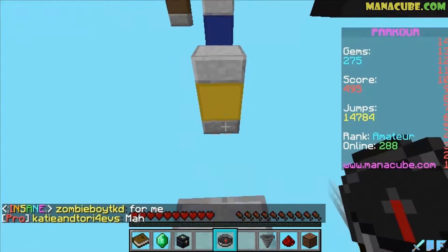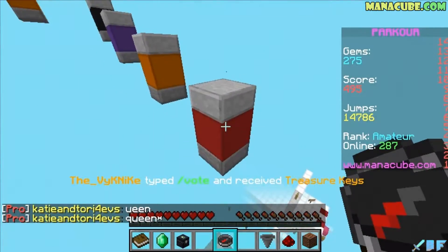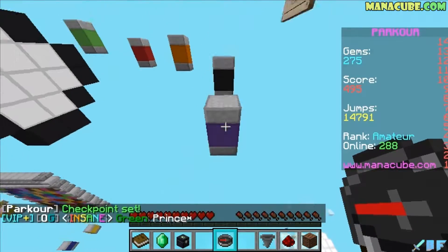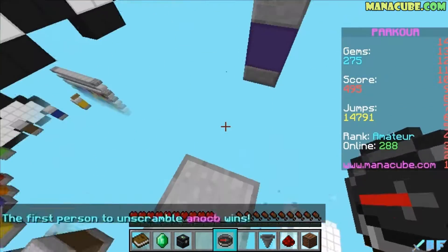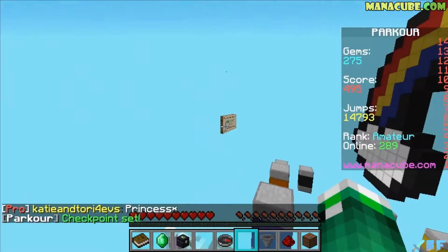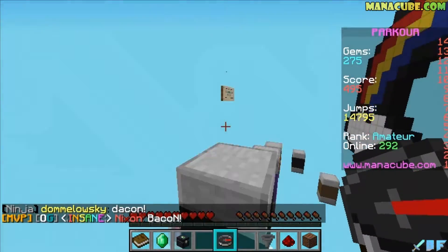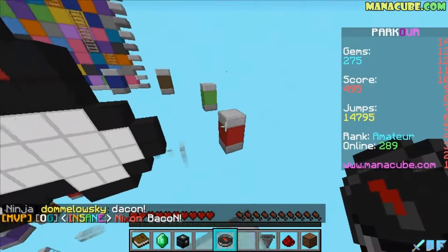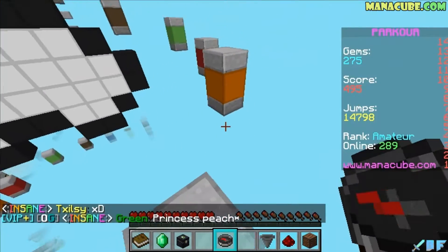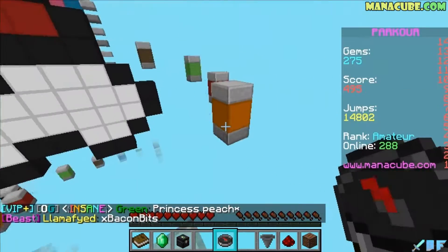Regular one and then we have a spring jump, and another spring jump - this is going so high. Got the checkpoint just in time before a really tough jump, honestly. Okay, we have the jumps up here - this is not that bad, kind of. You still gotta aim perfectly for the corner or you won't make it.